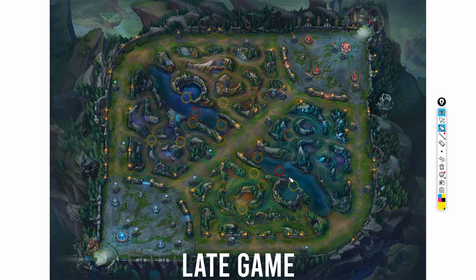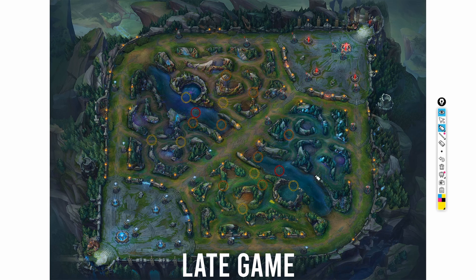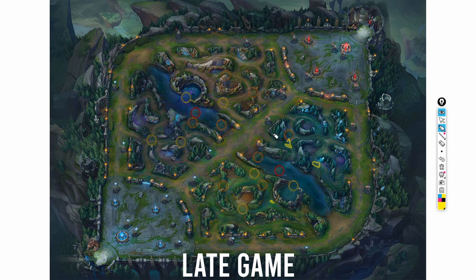Now, late game wards — I'm talking elder dragons and barons, really important. Depending on the side you're on: if you're on blue side, drop a ward here so you can see if they try to come over and get vision that way. If you're on red side, dropping a ward here is really good so you can see this whole pathway, or dropping a ward here works well too. For barons, dropping a ward here lets you see this whole canal. Vice versa on red side — dropping a ward here is really good so you can see where they're coming from, or sometimes you can just sneak a baron and they won't even know.